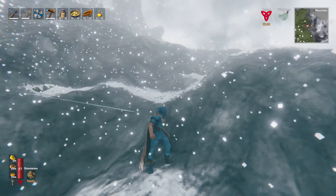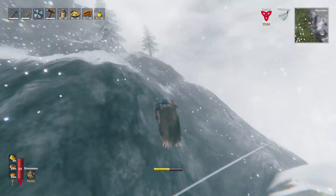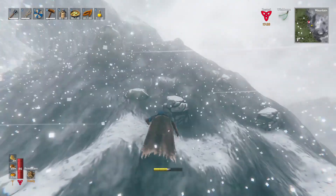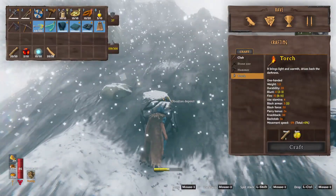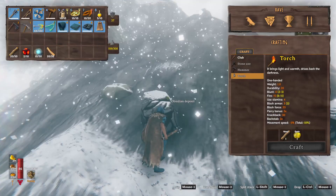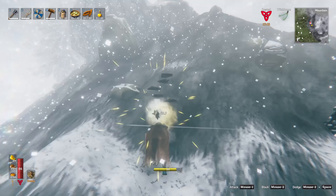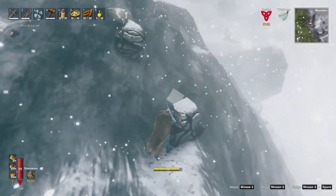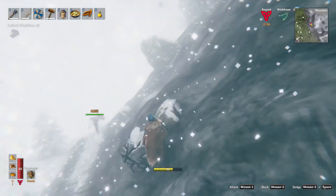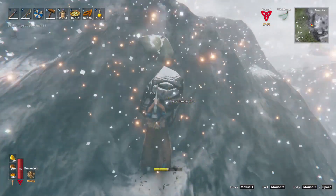I picked up at least one frost gland from that. I know a bunch of the drakes fell in the water — chances are their stuff is still there, so I'll try to take a look later. We also want to start mining obsidian, because obsidian is used for the next arrows.